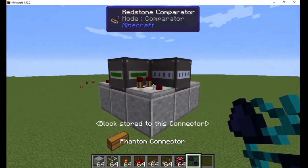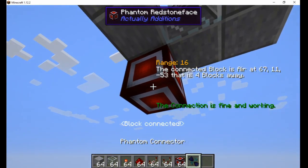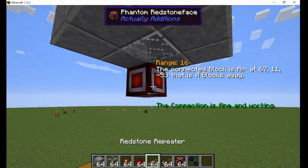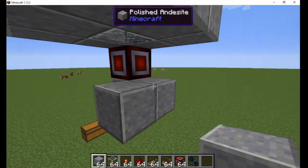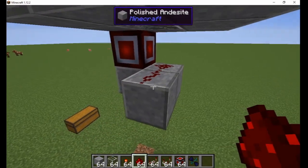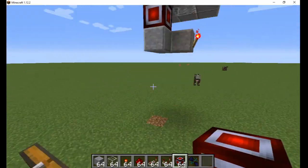Now, I hold Shift and right-click the comparator with the phantom connector, and then Shift-right-click the redstone face. It will say the connection is fine and working when they are linked. I add some solid blocks underneath. Then I place two redstone dust to the right of it, and a redstone torch on the side of the third block.